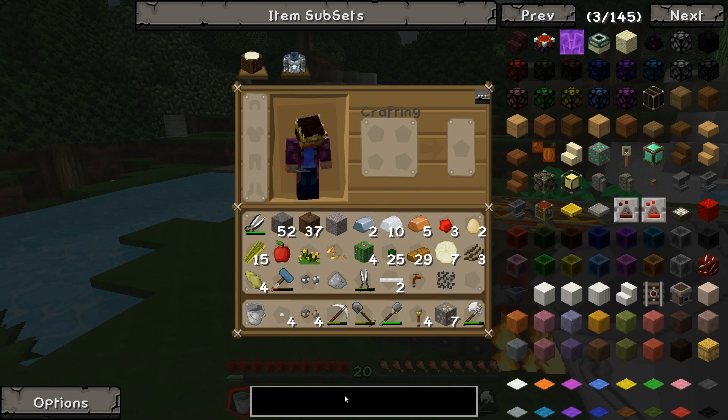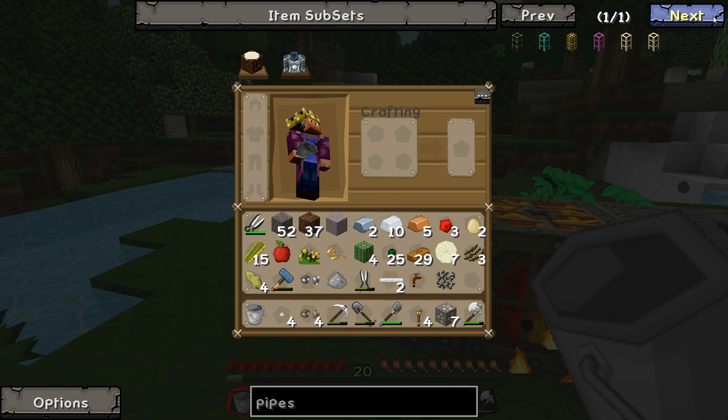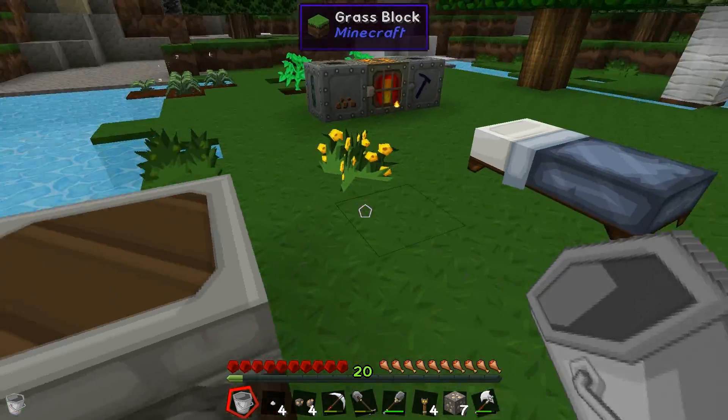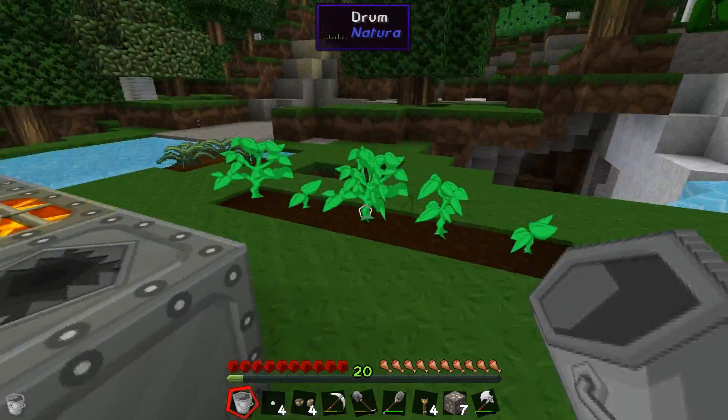We'll go to the buildcraft pipes because they're easy enough to do. So we're going to need some cobblestone transport pipes to start with. Because I think the macerator just sort of forces it out and then we can just go around. Do we have any glass? Doesn't look like we do.